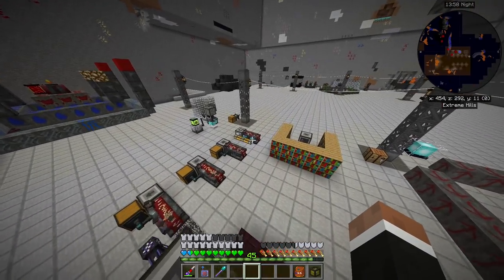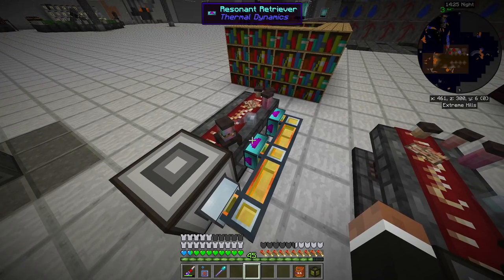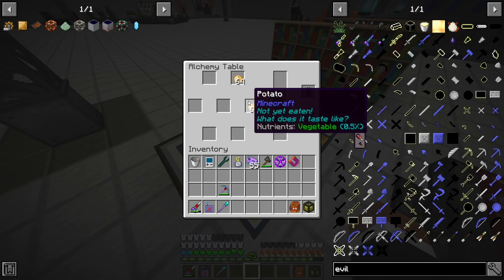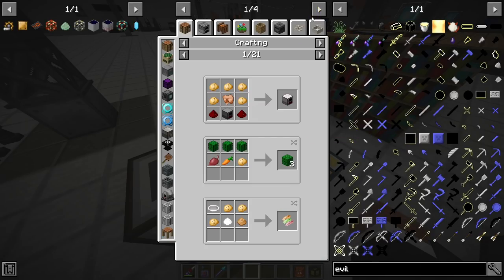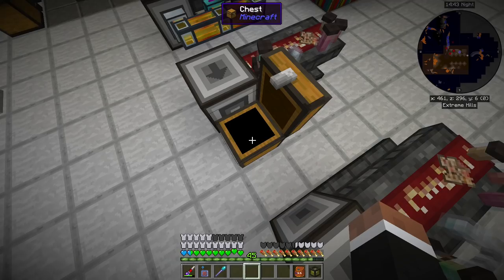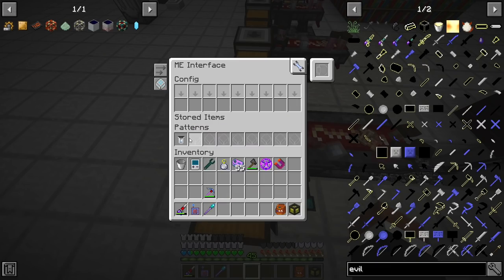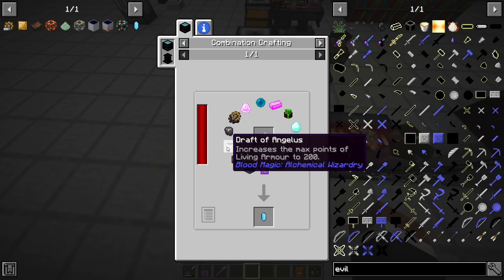Over here is some alchemy table automation. Using retrievers you can specify the inventory to maintain two stacks of something — this keeps the alchemy table at two stacks of potato and one stack of bone meal to make plant oil. This machine makes antiseptic, then we have neurotoxin, and finally Draft of Angelus, which we need for the Bennet White — so it's all here.